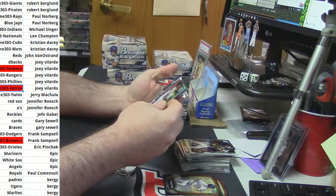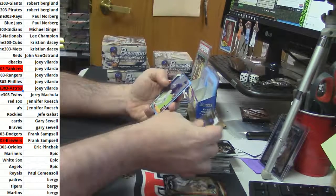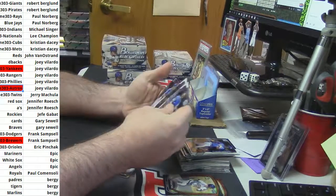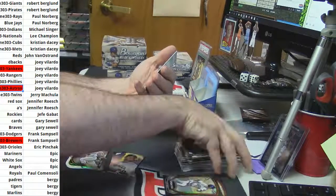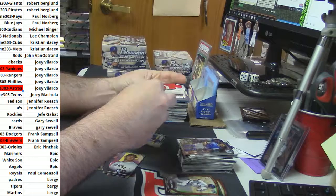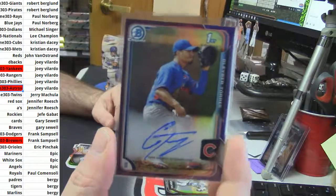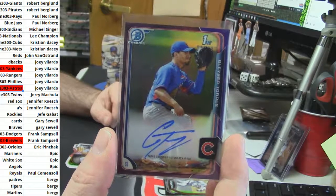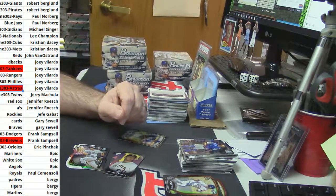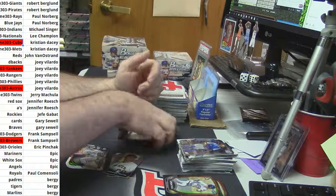Talion mini. Cole Hamels refractor. And Nick Gordon — I should count this as a hit against the Twins, but I'm not going to. This is a good card. For the Chicago Cubs — purple refractor auto, Gleber Torres. That's a good card. Nothing to sneeze at. Cubs off the board.